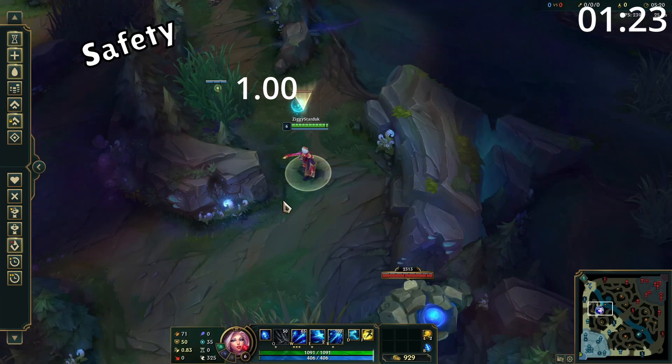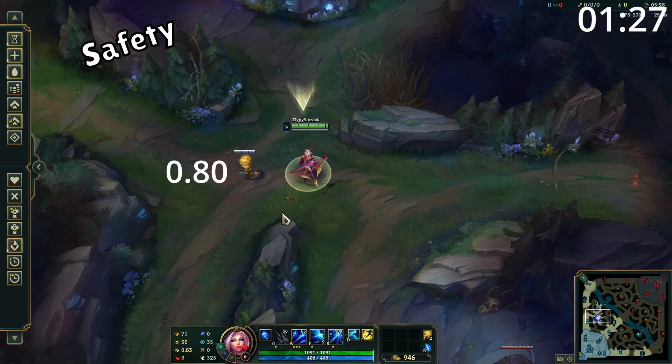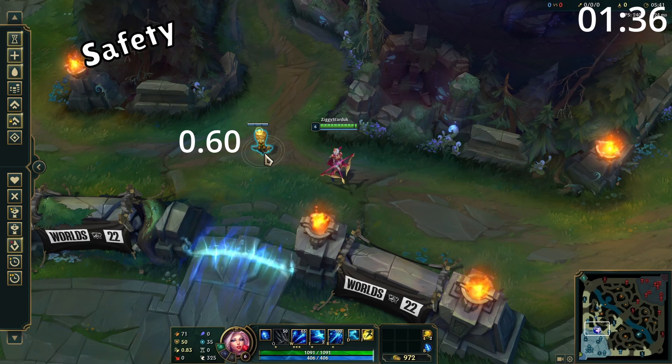Following this, we have Safety. The Safety modifier increases the closer a ward is to your own base. From your buffs outwards, you will receive full vision score from your wards. However, this can be reduced to as much as 50% the closer to your own base you're placing your wards. So basically, deeper vision is rewarded, and shallower, safer vision is not.